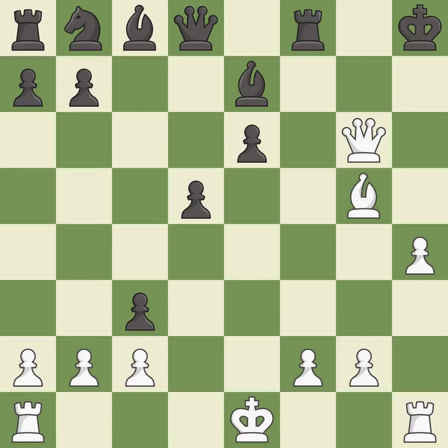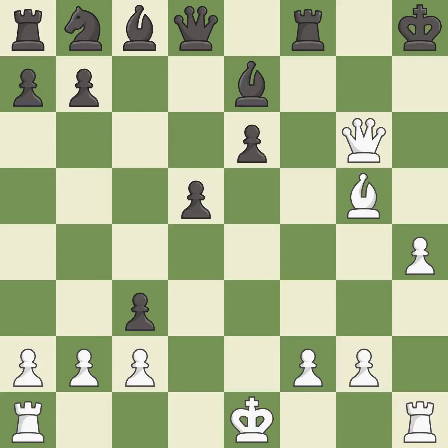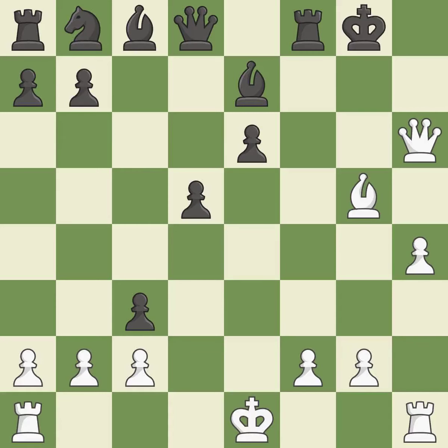This steps away from the checking queen — it is forced. This evades the check from the queen — it is forced. This steps away from the checking queen again — it is forced. This is the strongest option. This evades the check from the queen — it is forced.